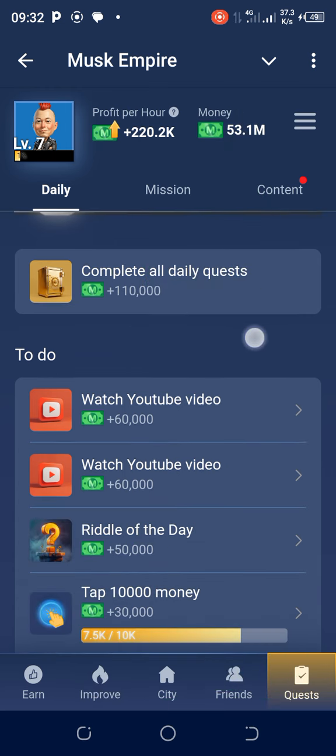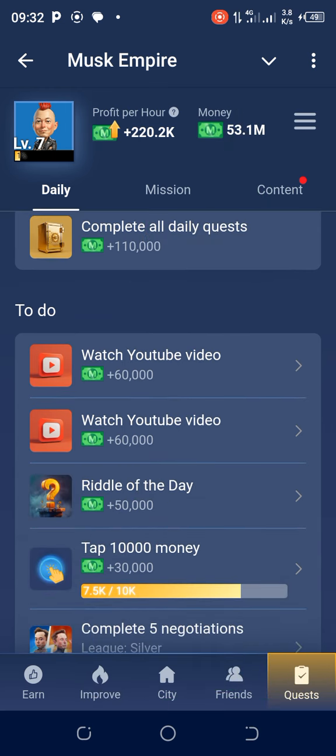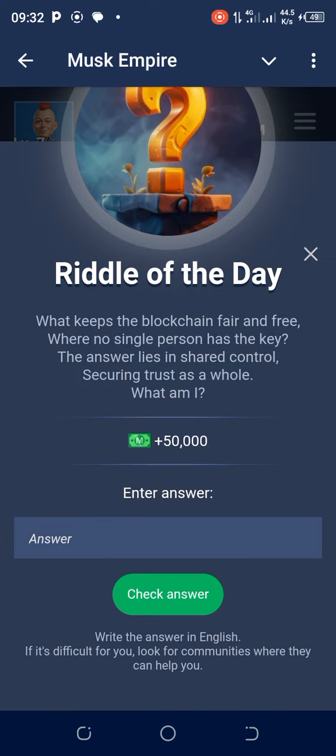Next, go to the task of the moment which is the Daily Riddle — Riddle of the Day. The question is: 'What keeps the blockchain fair and free, where no single person has the key? The answer lies in shared control — securing trust as a whole. What am I?' Let me repeat: what keeps the blockchain fair and free where no single person has a key?